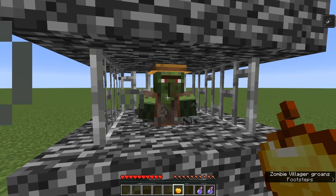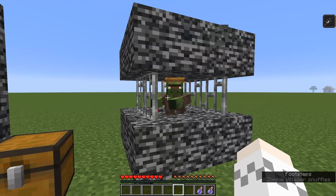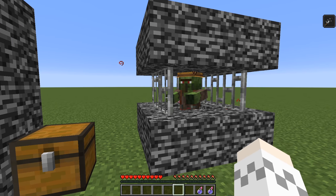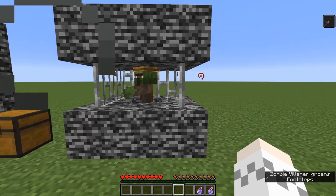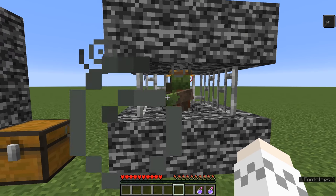Next, feed the zombie villager a golden apple. You'll notice the particles change and a sound will appear. After a few minutes, the zombie villager will convert back to a regular villager.